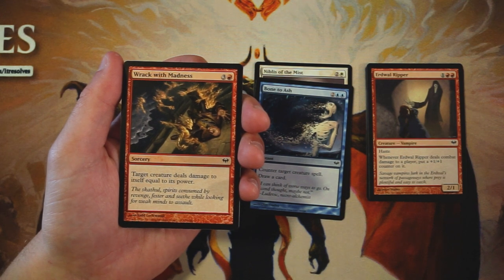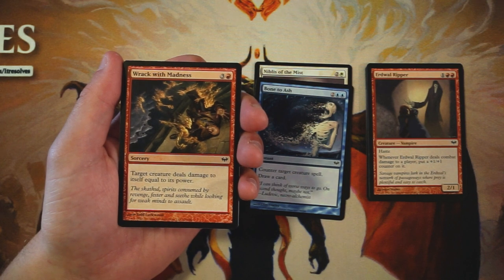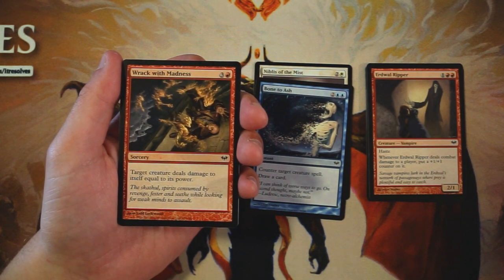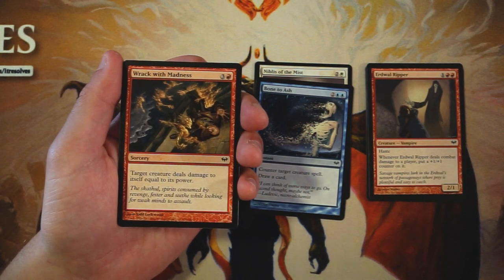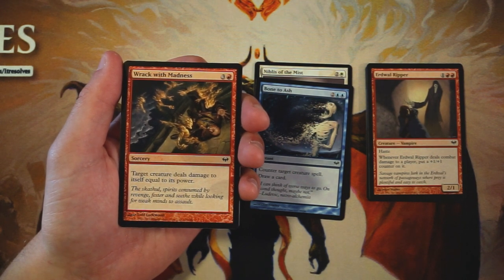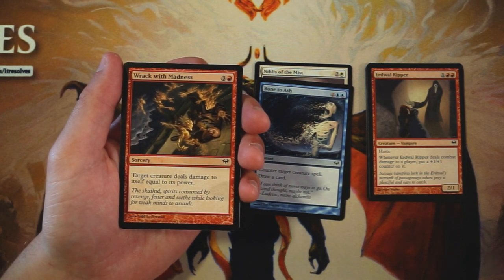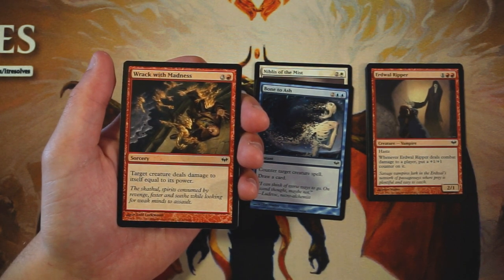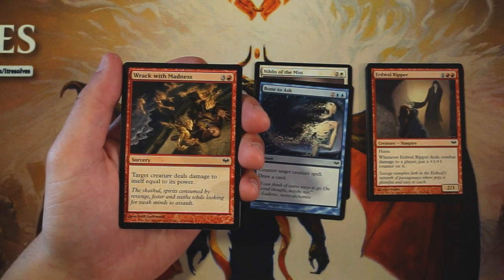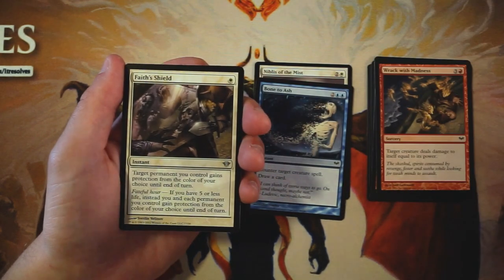Rack with Madness is a sorcery for three and a red: target creature deals damage to itself equal to its power. Essentially this is just your average removal spell — generally it'll just pick something off, which is great for four mana. I like Bone to Ash a little more than this because it counters the spell, preventing enter-the-battlefield triggers, and also draws you a card to replace itself, keeping you digging further into your deck. This is literally just a kill spell. I'd value Bone to Ash higher, but if you're in red, take the corresponding card for your deck.